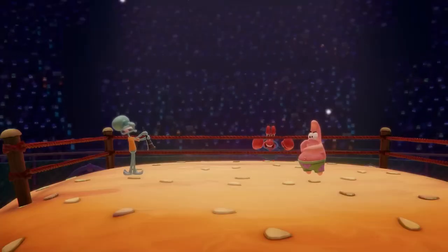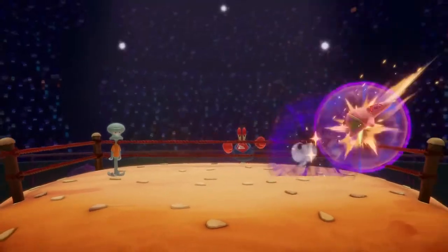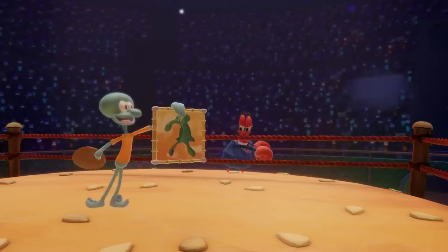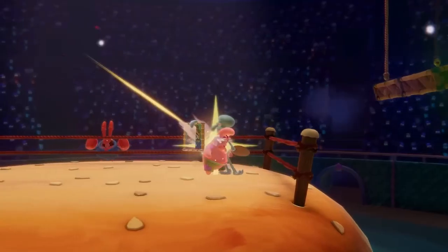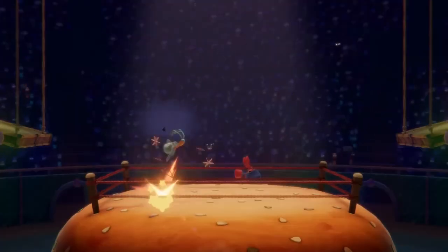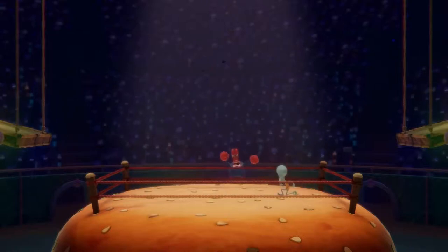Squidward's other specials include his clarinet, which fires a projectile that gets stronger the longer you hold the button. And a side special, Artistic Genius, which pulls a random painting from his portfolio — different paintings have different strengths. There's also his up special: Squidward hops on his bike, which immediately explodes and sends him flying.